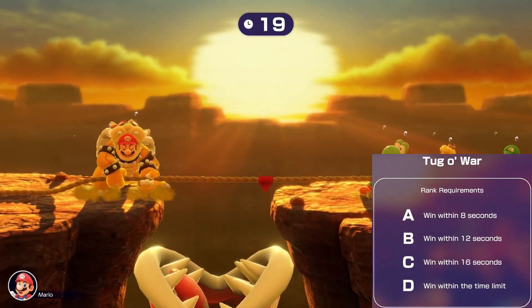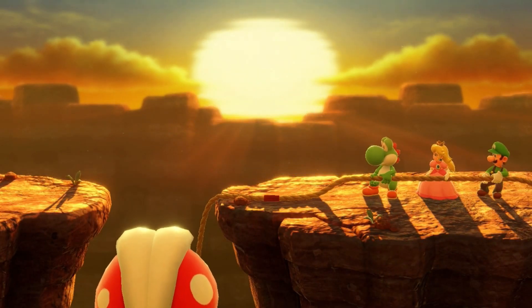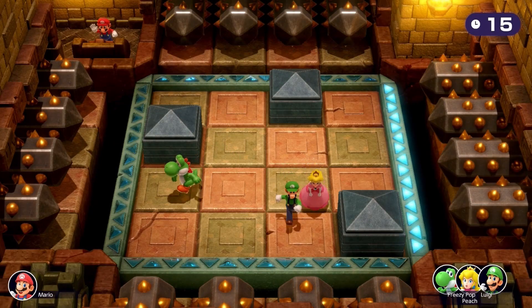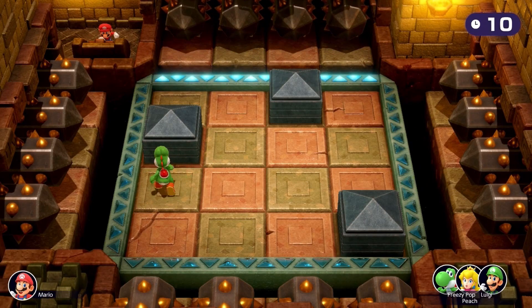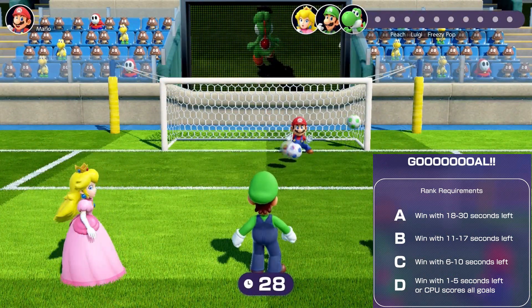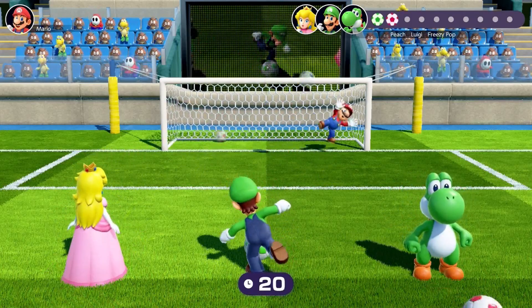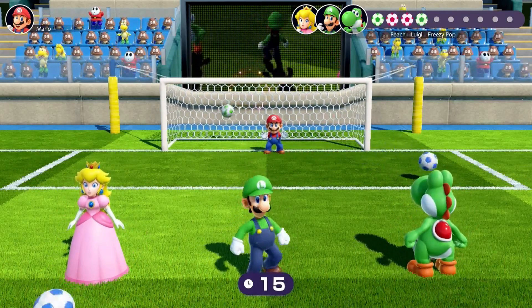Tug of War requires you to win the minigame in 8 seconds or less for the A rank — best thing is to start rotating before the start of the minigame to get a good start. Skewer Scurry needs all three teammates to make it through. This minigame can be tricky, especially with CPU teammates, but luckily it's only 20 seconds long and you can use pauses to give yourself extra time to dodge. Goal requires you and your teammates to win with 18 to 30 seconds remaining — this only gives you a few opportunities to miss shots, and the opponent is at Master difficulty. Try to make your shots together and spread out on the goal, as this will most likely be the hardest minigame in the stage.